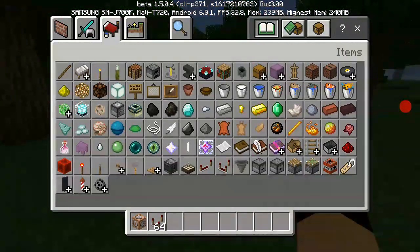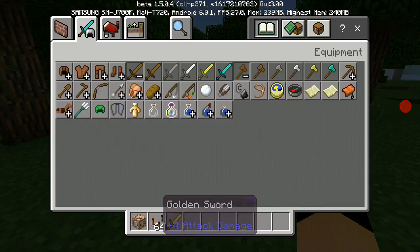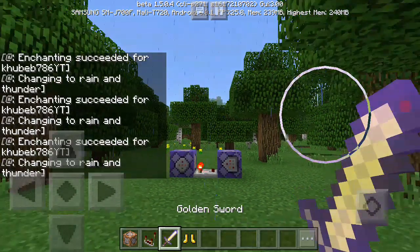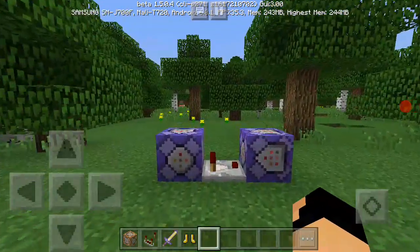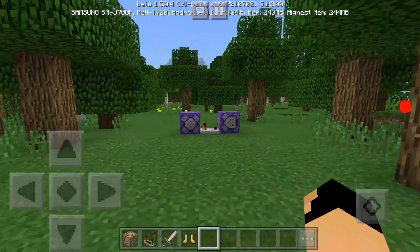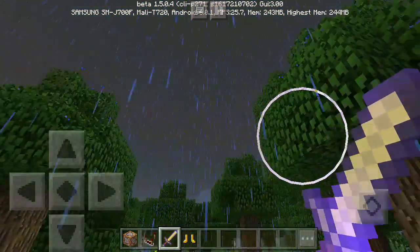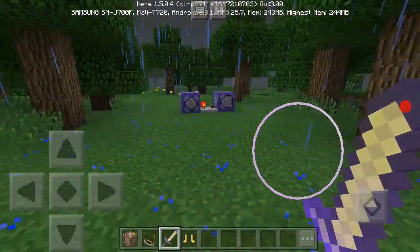So you just need a sword — I'm going to use the gold sword, and I'll need gold boots as well. So let's say Herobrine is coming and he pulls out the sword. I changed the game rule so the command text doesn't show up. You pull out the sword, tell your friends you found Herobrine's sword, and it starts raining and thundering — it looks really creepy. Look at that!